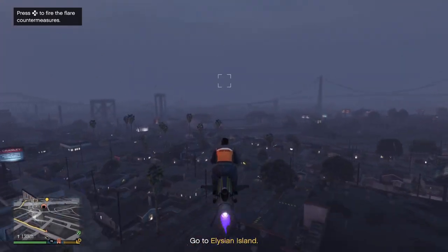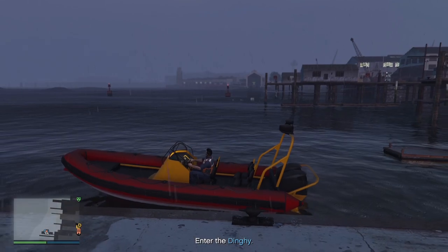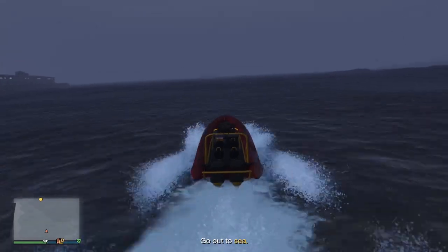First thing you need to do is head down to the docks. Now there are two ways you can do this next part, and it depends on whether you own a flying vehicle like the Oppressor Mark II or a helicopter, or if you don't. So I'm going to show you what to do if you don't own a helicopter or an Oppressor Mark II.